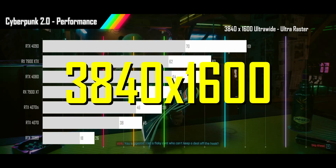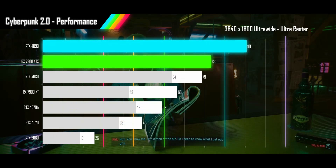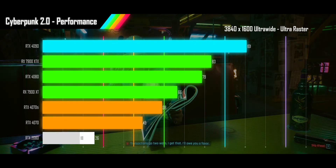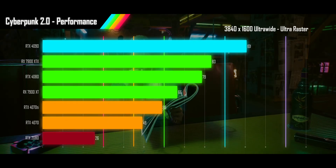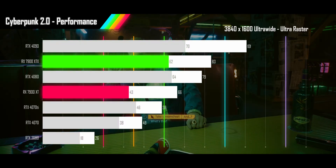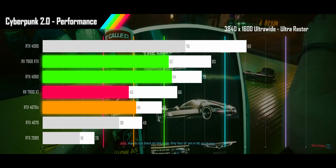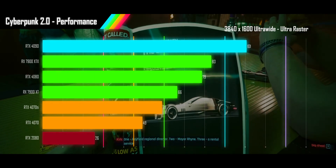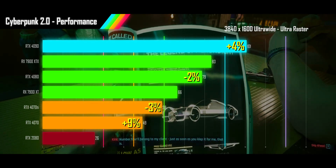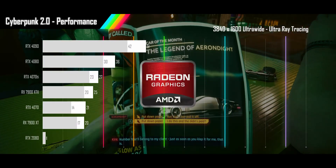Moving up to 3840x1600p, most GPUs put up respectable raster numbers. The 4090 achieves high refresh rates; the 7900XTX, 4080, and 7900XT get smooth refresh rates; the 4070Ti and 4070 slip into acceptable range; while the RTX 2080 is still getting unplayable frame rates. Only 3 cards keep their 1% lows above 60. The AMD cards' 1% lows aren't great but there's only a slim margin versus Nvidia counterparts now, making their average FPS advantage more significant. Performance versus 1.0 mirrors the 1440p results: the 4090 and 4070 gain 4% and 9%, the 4080 and 4070Ti slide by 2% and 3%, and the 7900XTX and XT drop by 6% and 12%.